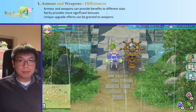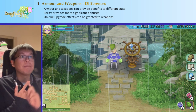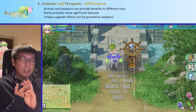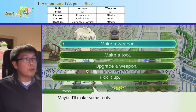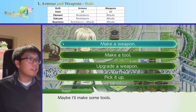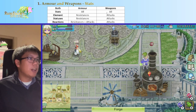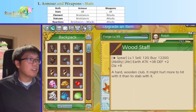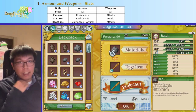Armors and weapons are different in three main ways. First, they have different bonuses — they can give bonuses to different things. Second, rarity is more significant on weapons. Third, there are unique upgrades for weapons. Normal stats work for both — I can make a spear and upgrade it with iron to get defense, going from defense +2 to defense +3. Armor and weapons both get full stats with no issue there.